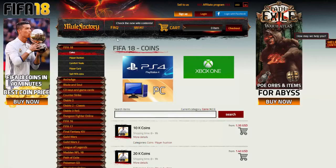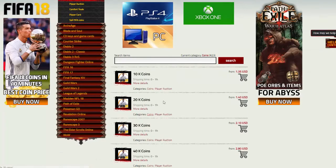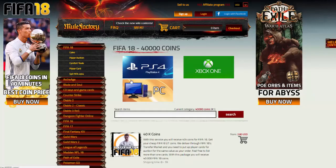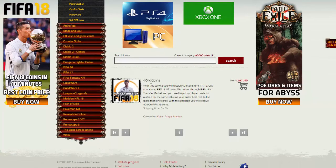Guys, make sure you check out MuleFactory.com — link in the description — and use code OwenFIFA for 5% off. They sell coins and lots of other stuff for different games such as League of Legends, RuneScape, and loads of other games you'll be playing. Use OwenFIFA for 5% off. It's quick, reliable, very easy, and they do cover the 5% EA tax.